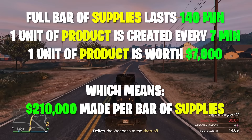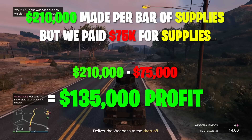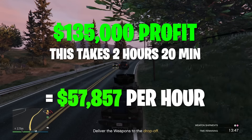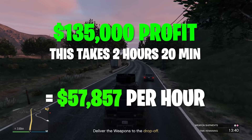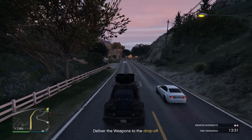But we're not actually making $210,000 — we had to pay $75,000 to get the supplies in the first place. So our total profit from one bar of supplies is $135,000. Remember that took us two hours and 20 minutes, so the profit per hour is $57,857. Now that might seem not very good, but considering all of this is happening in the background while you can do whatever you want in GTA Online, it's actually pretty good. You just come back every few hours and reap the rewards.